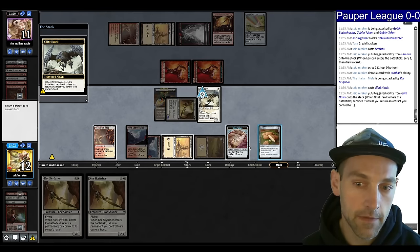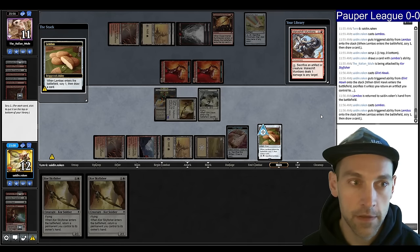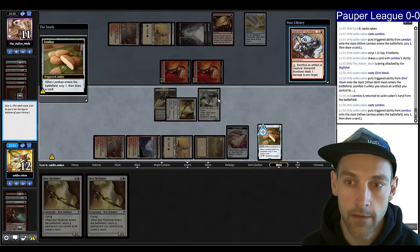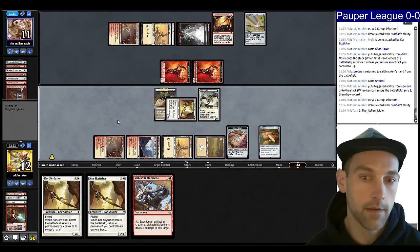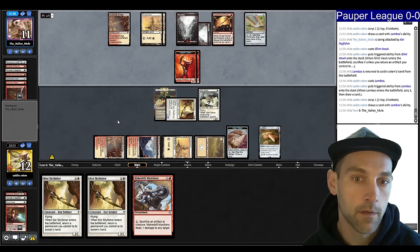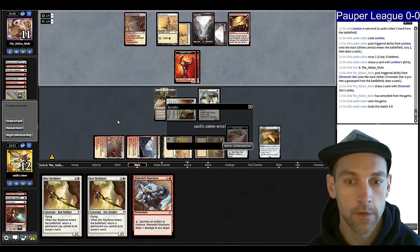Pick up the Lembus and play it, scry. Munitions — 7, 1, 2, 3, 4... 12 total. I want that. We have lethal if we can get in next turn using the munitions to close the game. They cycle the Chromatic Star and scoop it up. Nice.